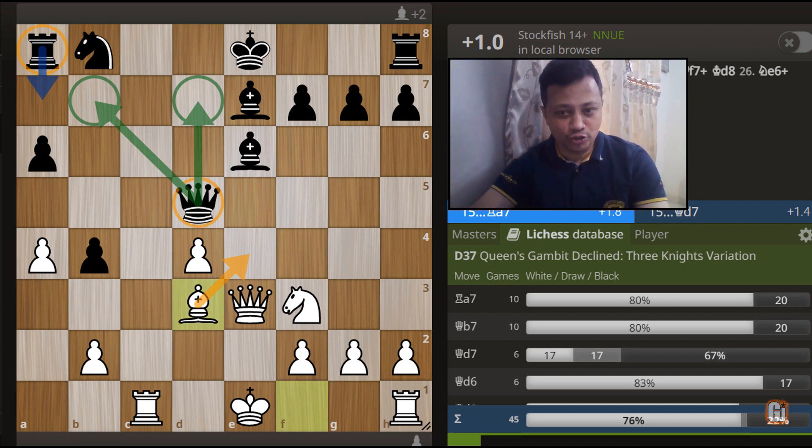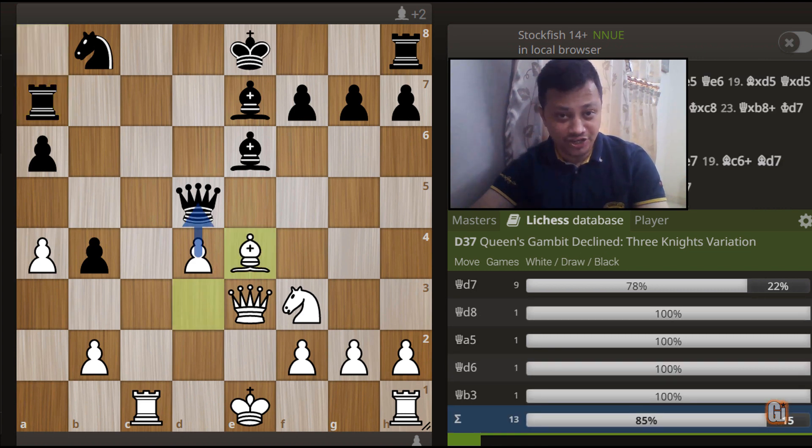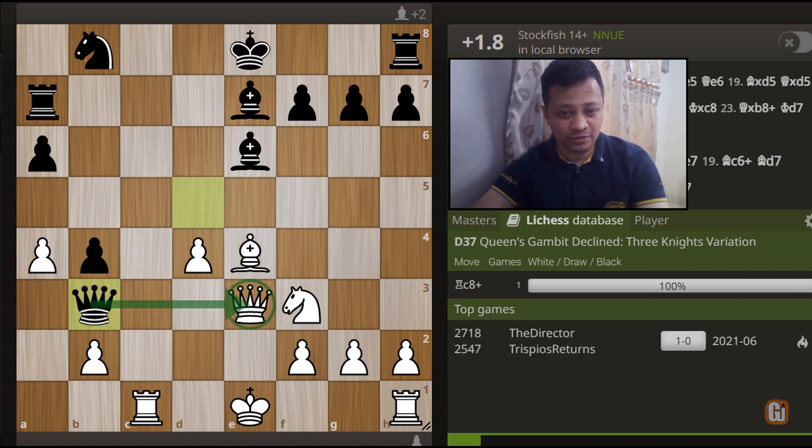Number one - rook to a7, the most played move, but I am afraid this is a big time mistake. After bishop to e4, we are indeed threatening the move d5, something which is very difficult to stop. A very model example for this line is a strong international master who continued with queen to b3 - his idea is to exchange the queen, but this quickly backfired with the following nice sequence by white.